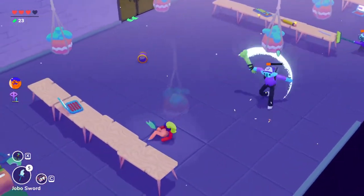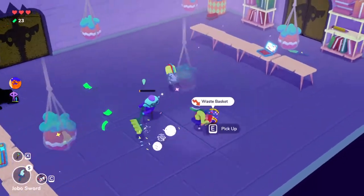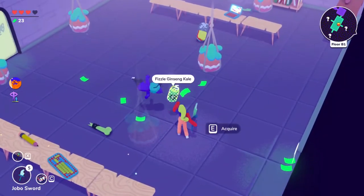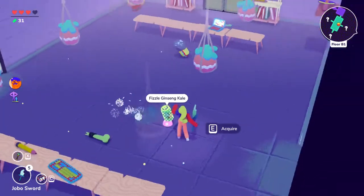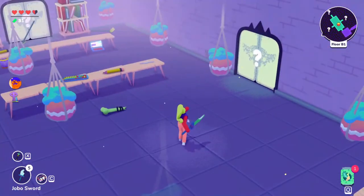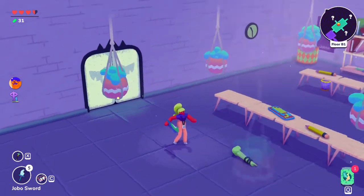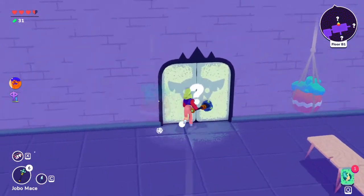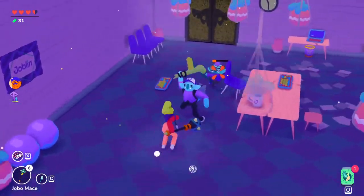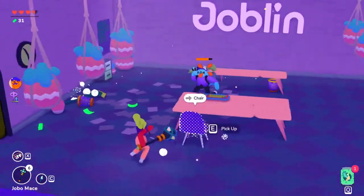Your goal while going downstairs is to arrive at the bottom with at least two hearts or more, because worst case you'll only need one and a half to beat the big Caffeinated boss. Try to get your health to at least three — that would be ideal. Another important thing: you have to visit every room because you don't know what you'll miss. Explore every room, try to avoid every hit you can.